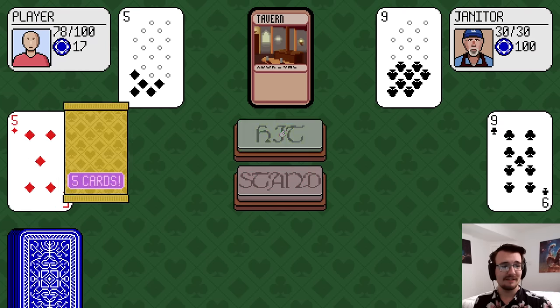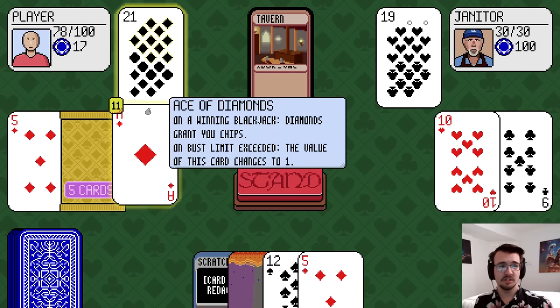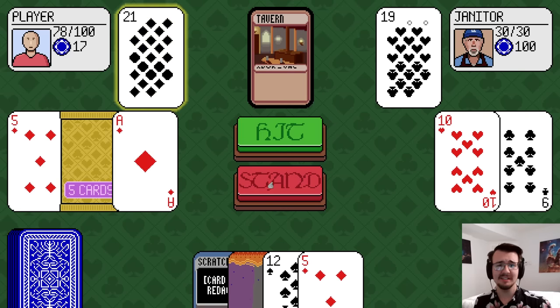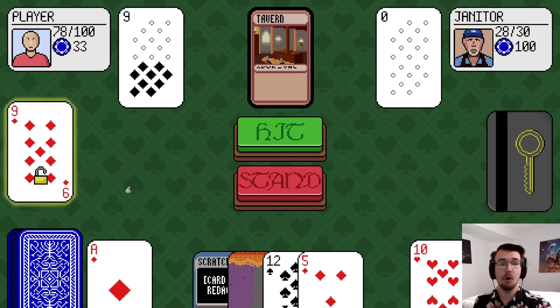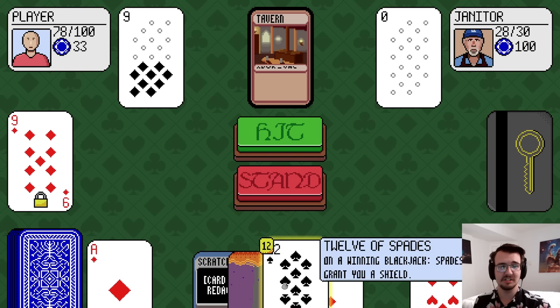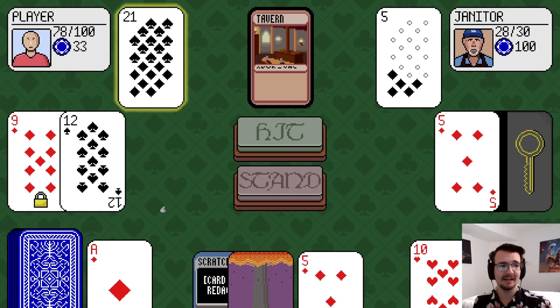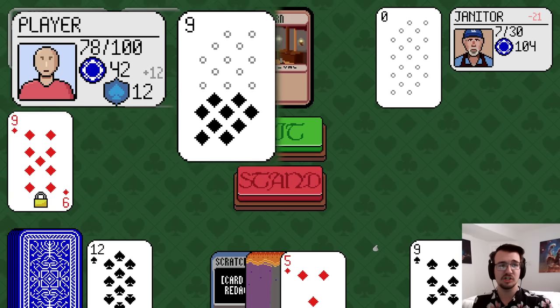Hit me. 5 against 9, booster pack. I got 10, but I might as well make it 21. Because I have a blackjack, we'll actually get to see the diamond's power. The diamonds are going to give me additional chips, and each suit has a different ability. He got a 9 and locked my card to the field. I'll play the 12 for another blackjack, and in addition to the 9 chips, the spades will give me a bonus shield — one shield for each spade.